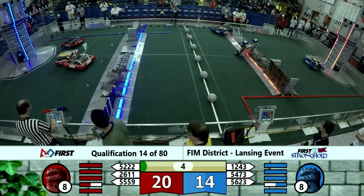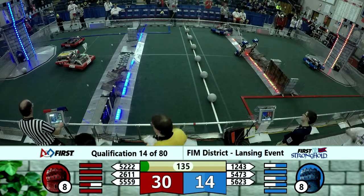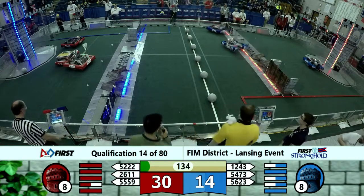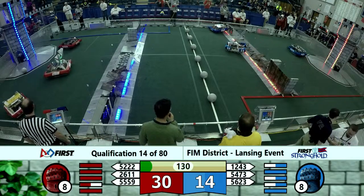Meanwhile, on the blue lines, every robot crosses into their courtyard. Unofficial score, 30-14, the Red Alliance. 12-43, the Dragons grab that boulder and try to get through that low bar.